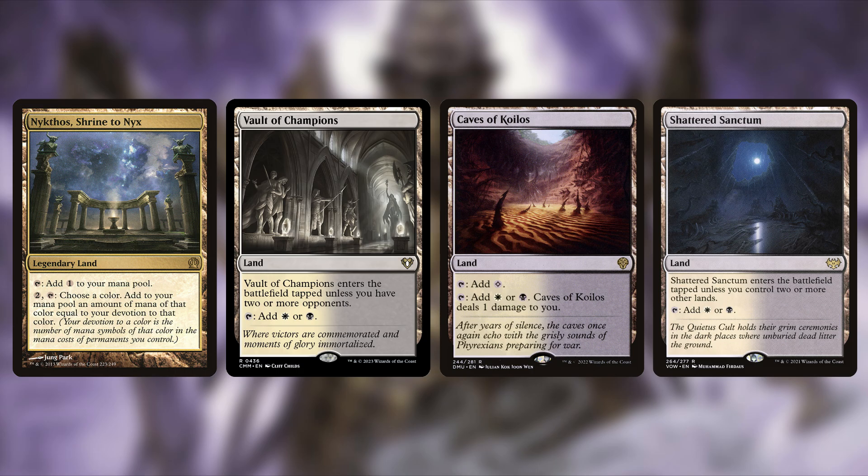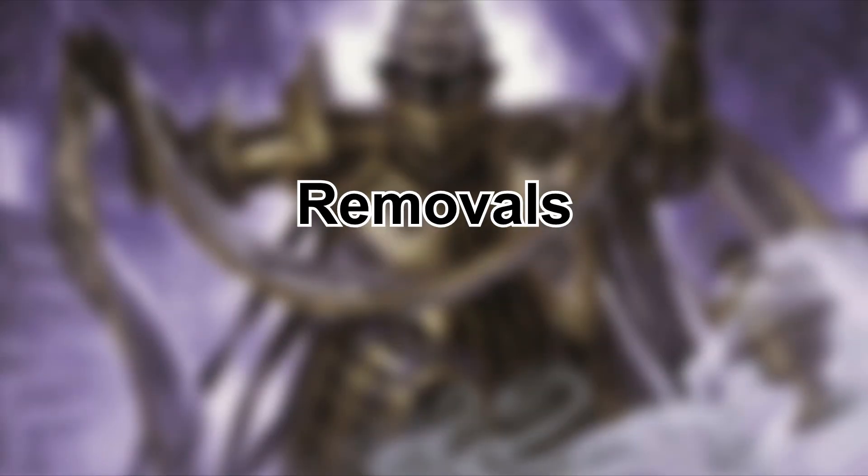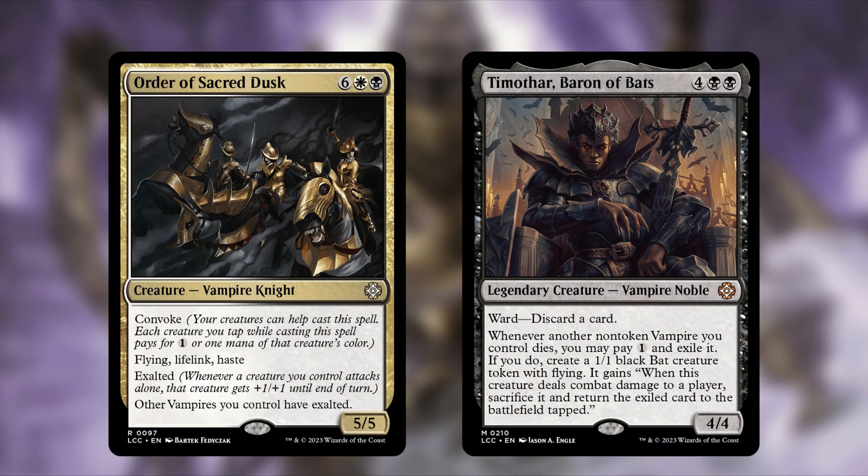Now for the cuts. First, Order of Sacred Dusk — six, a white, and a black for eight total mana. It's a vampire knight 5/5 with convoke, flying, lifelink, haste, and exalted, and gives other vampires exalted. The problem is it's still an eight-drop in hand — there's no guarantee convoke reduces it enough. It could sit in hand doing nothing, so it got cut.